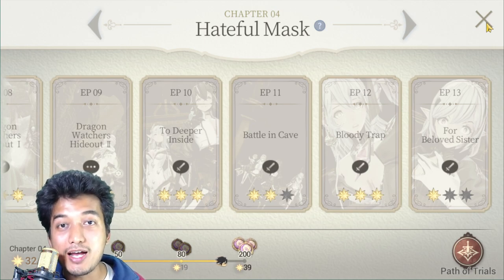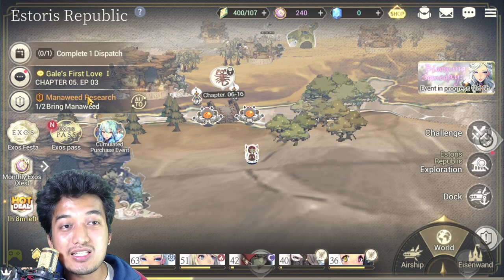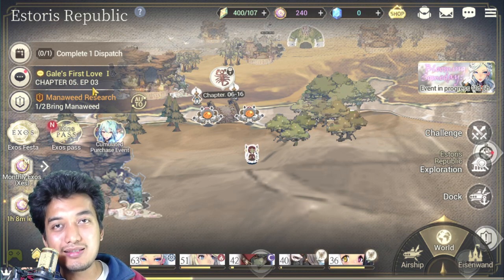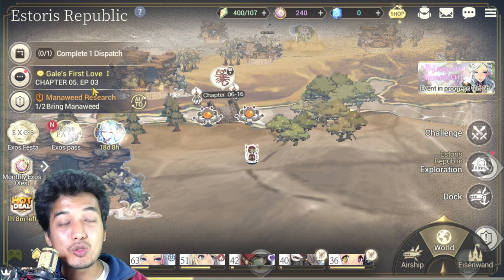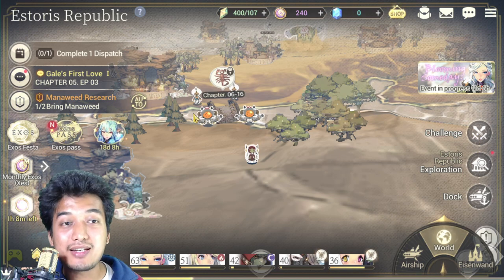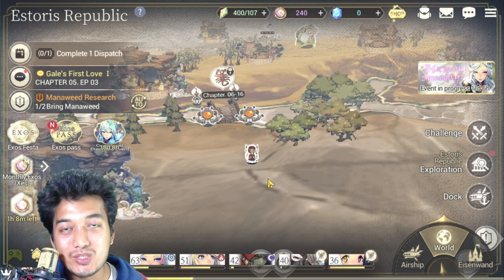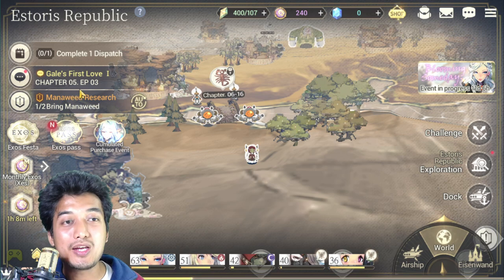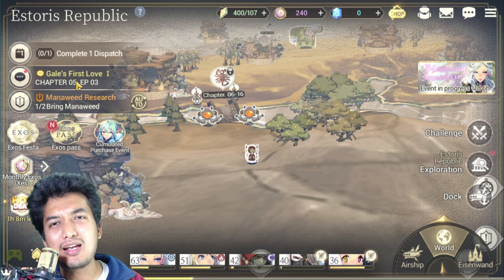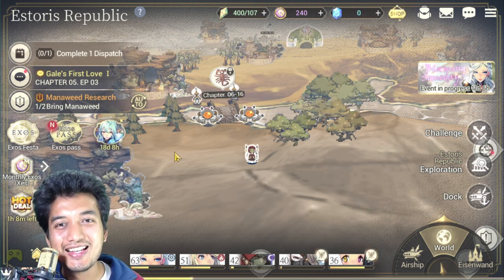Please try to clear up to chapter 10 as soon as possible — specifically chapter 5, episode 3 — because many contents in the game are locked behind story progression. The more you progress, the more features get unlocked so you can start claiming more rewards and having more fun. By chapter 10, so many contents will be unlocked and you can start having premium access to the game.